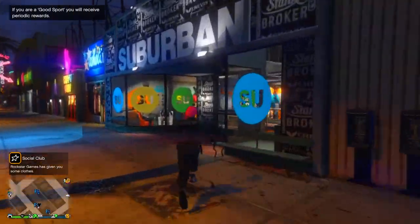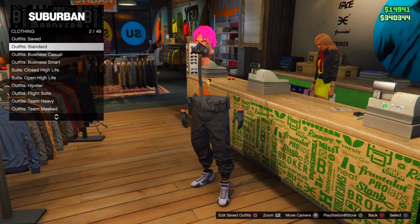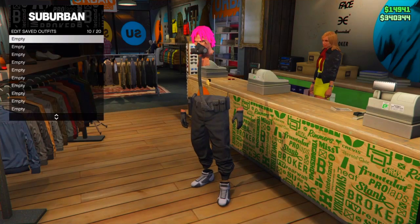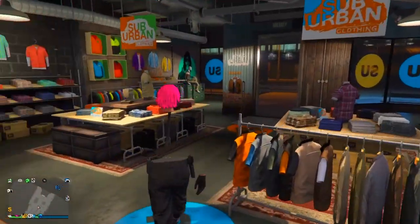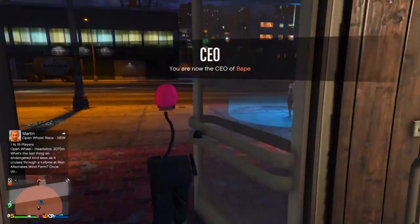Once you've done that, go to the closest clothing store on the map. From there save the outfit to number 10 slot. Try to keep it away from the others so you don't mix them up. Once you've saved your main outfit to slot 10, you need to register as a CEO.